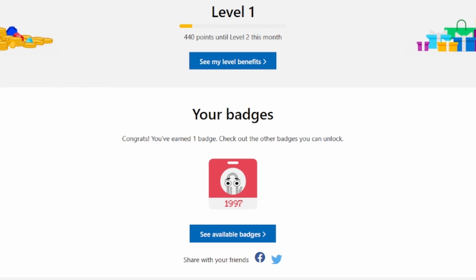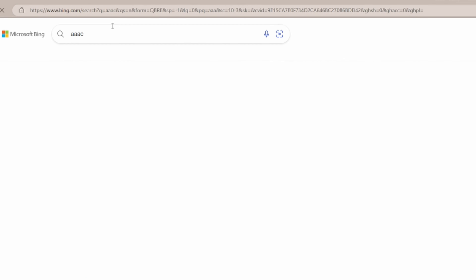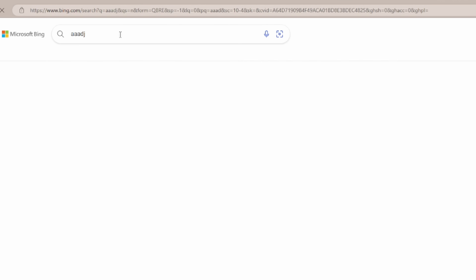You'll start off at level one and have the following daily limits: 50 points for search and five for using Edge, but that's just for the first month. Once you've earned 500 points, you'll need to do those searches for 10 days to do this. The following month, you'll upgrade to level two and your daily points level will increase.